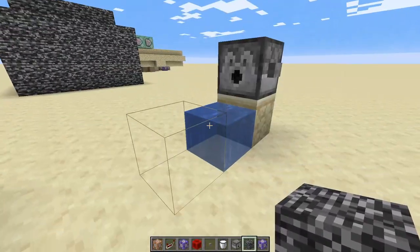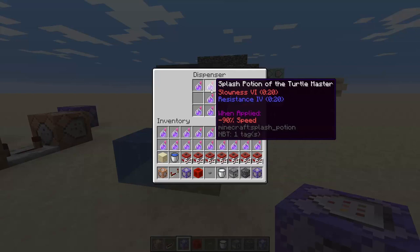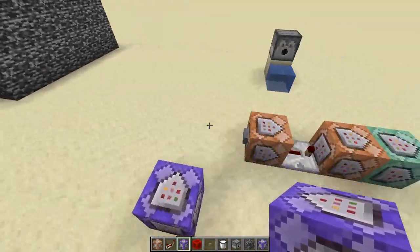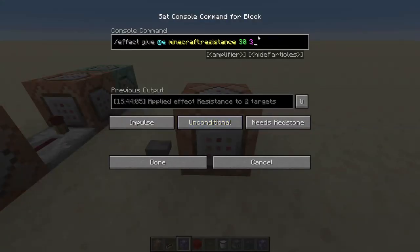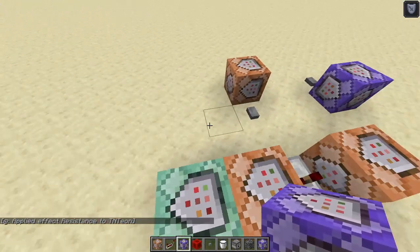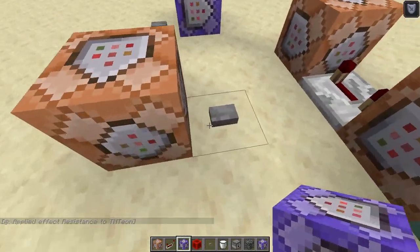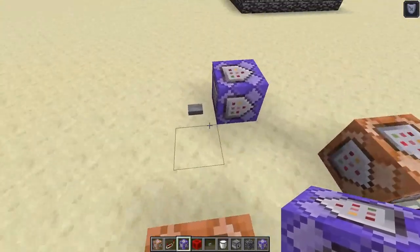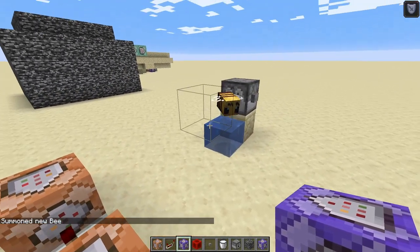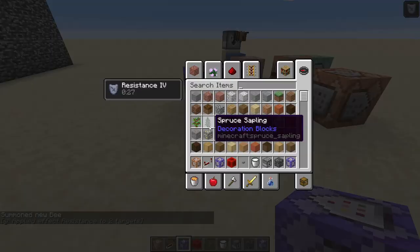I did this instead — there are barrier blocks right here, and this is filled with Turtle Master. These command blocks do some fun things. I put resistance four in here, and you would not imagine how big of a difference that makes. If we summon a bee right in that little box, wait until he gets up, and then press this button to give him resistance four, and then we press this button...